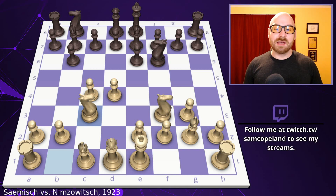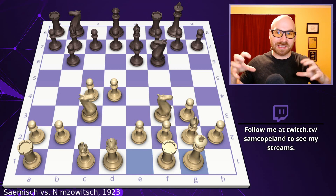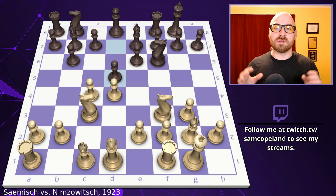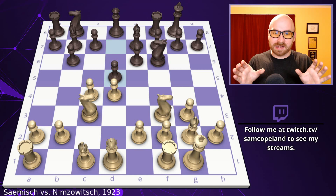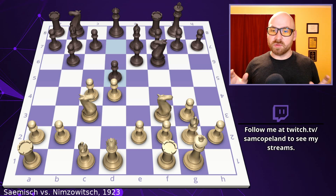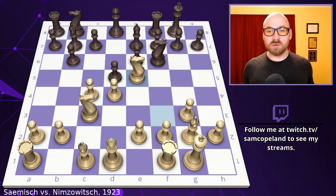Now bishop to e7 — Nimzovich is ready to castle. Samish plays knight to c3, since pinning this knight now makes no sense with the dark-squared bishop already moved. We get castling from both players — making the king safe and getting the rooks out of the corners. Finally on move seven, Nimzovich plays pawn to d5 with his minor pieces developed and supporting the strike at the middle. Samish now plays knight to e5, an excellent move — well placed in the center — and the bishop on g2 now breathes much more freely.